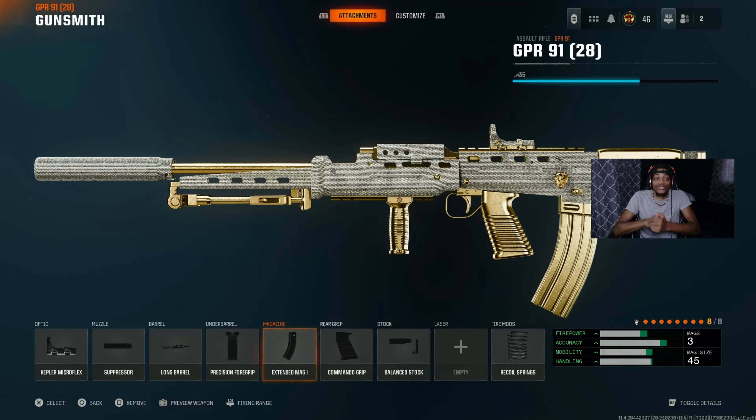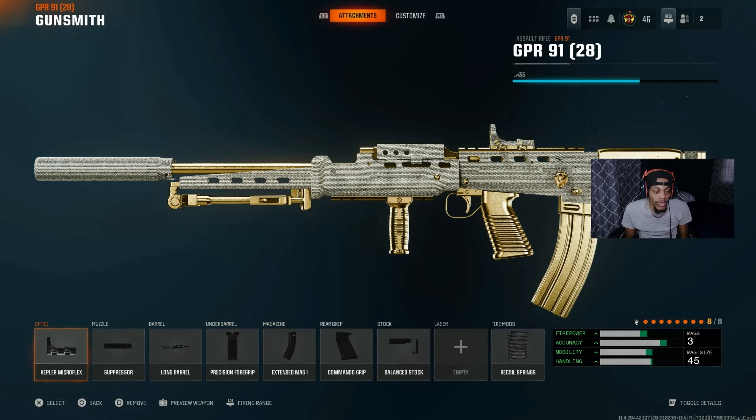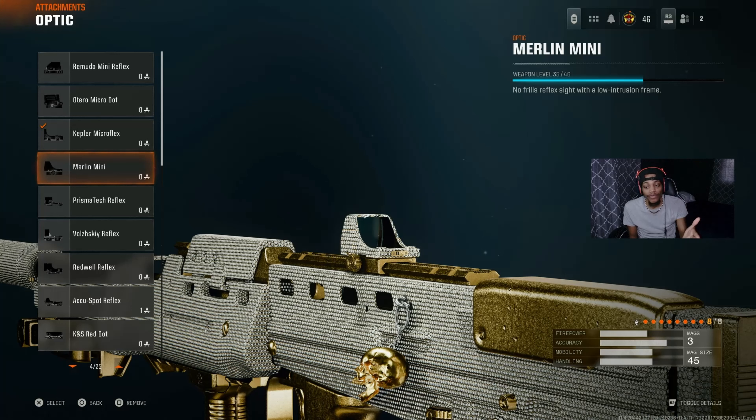All right guys - so today I'm gonna show you guys this broken class I tried today with the GPR-91 AR in Black Ops 6. It's kind of crazy how this gun got nerfed after the update, but this class I tried today is actually insane. For the optic, we got the Kipro Micro Flex optic - this is actually the best optic, everybody says it's very very good. I also like using the second optic - both of these optics are honestly the best ones.